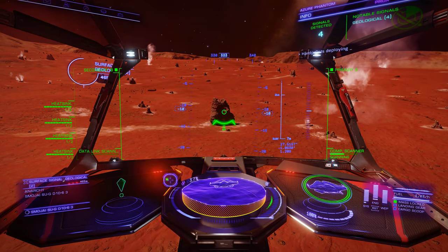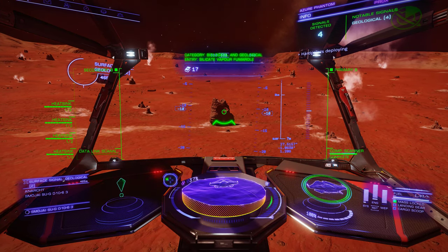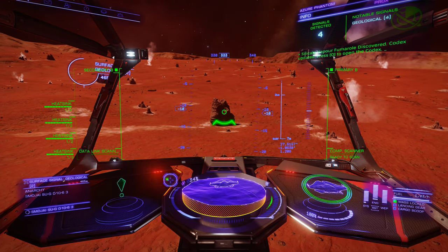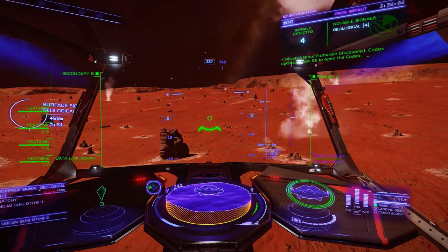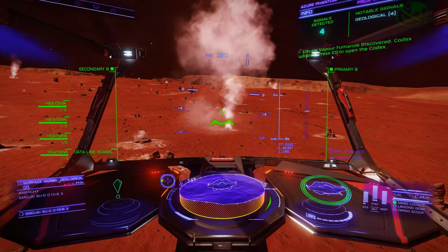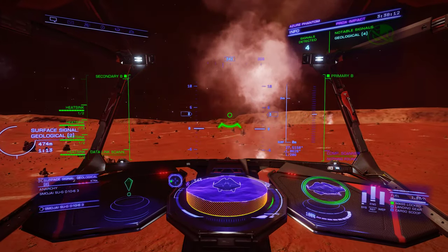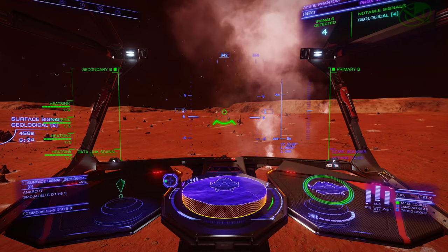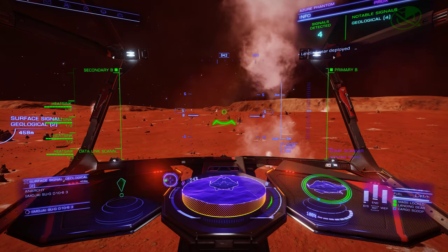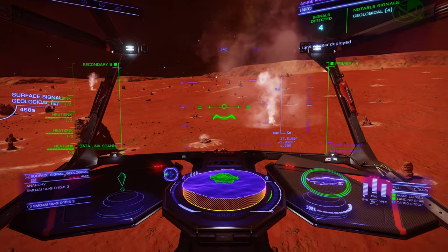This is the first time I've seen one here — that's crazy. Silicate paper fumarole. So there you go, it's steaming. You know what, I'm going to get out, get in my SRV, and come out and move it. There we go. And this is why you should fly with shields, even if you are doing exploration.